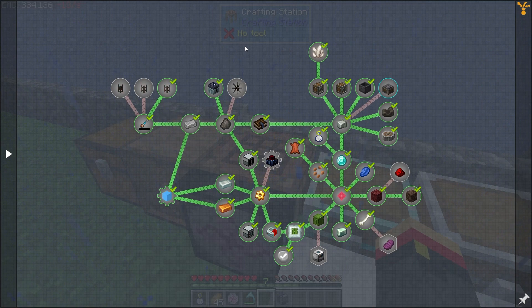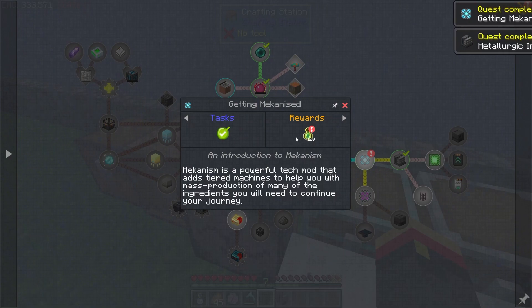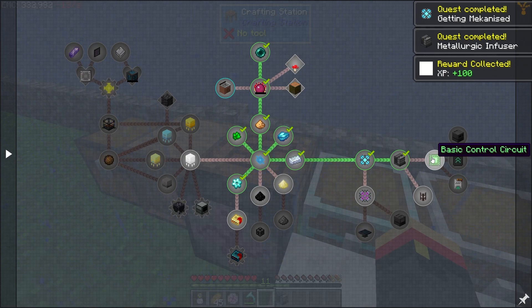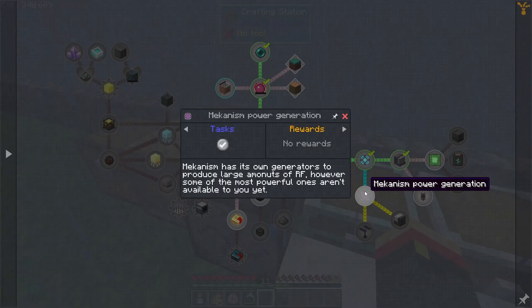Where are we at on the tier 3 basic quest? Getting mechanized? Yep. Metallurgic infuser? Okay. We need to get one of these basic control circuits. We will need some of those for later on.